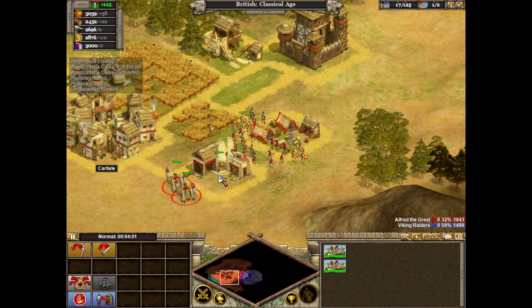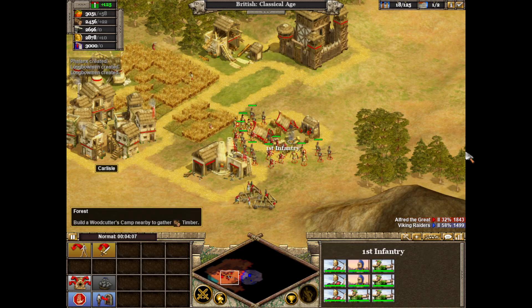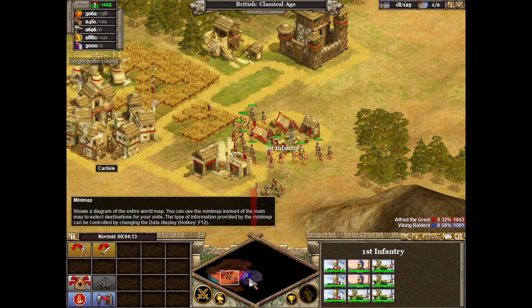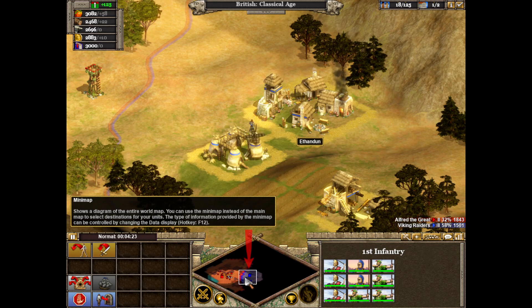Let's start planning our attack to retake Ithandan. We're going to need to look at Ithandan again. Instead of scrolling over there, let's learn to use the mini-map to change our view around the world. The mini-map is at the bottom center of the screen — it shows a zoomed-out view of the entire world. If you look at the mini-map, your troops are shown on the left in red, and the Vikings are on the right. We can use the mini-map to quickly scout out areas before we attack.